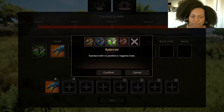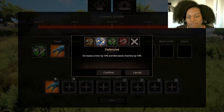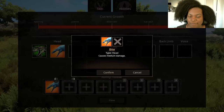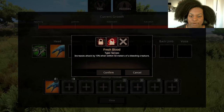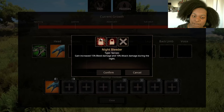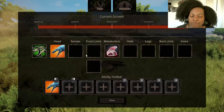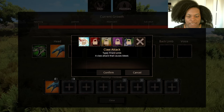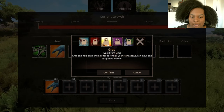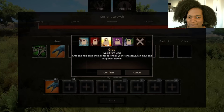Abilities — these are kind of like extra senses, and they're balanced: increases attack by 5% and decreases defense by 10%; increases armor by 10 and decreases stamina by 10; increases stamina by 10 but decreases speed by 5. We have one head slot — just Bite, which causes medium damage. For senses: Fresh Blood increases attack by 10% within 15 meters of a bleeding creature; Night Bleeder grants 15% bleed damage and 10% attack damage during the night. It really wants you to be a surprise ambush nocturnal carnivore. We have two front limb slots — Claw Attack, a claw attack that causes bleed; Tendon Ripper drains stamina from your target; Grab holds onto enemies as long as your stamina allows and you can move and drag them around.